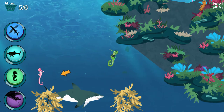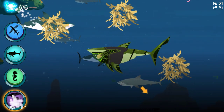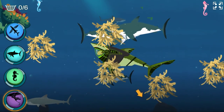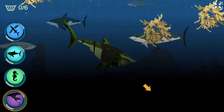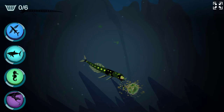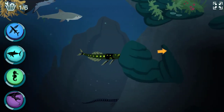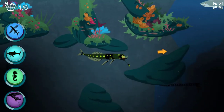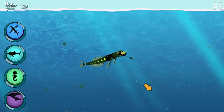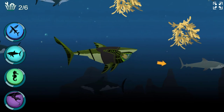I need the great white shark power suit to swim with the other sharks. Activate great white shark power! I need the dragonfish power suit to see in the dark depths. Activate dragonfish power — it's a lure to draw in prey. Those plankton can't resist moving towards the light. I need the great white shark power suit to swim with the other sharks. Activate great white shark power! Great white sharks can grow up to 20 feet long — that's longer than a pickup truck!